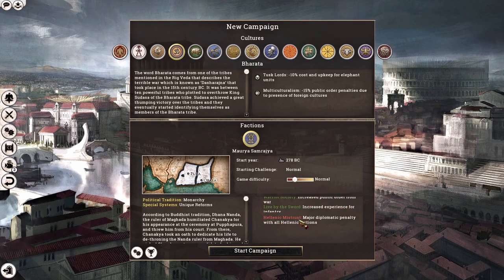Speaking of our debuff, we have the Hellenic Mistrust debuff which gives major diplomatic penalties with all Hellenic factions. This is quite painful; however, not so much in the early game. We are primarily surrounded by Persian factions with only Bactria further to the northeast and the Seleucids far out to the west in the Middle East.